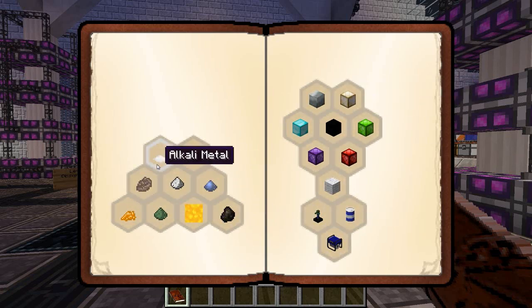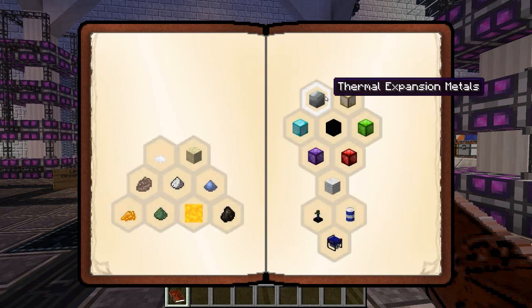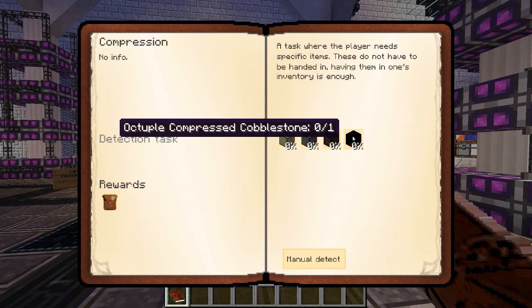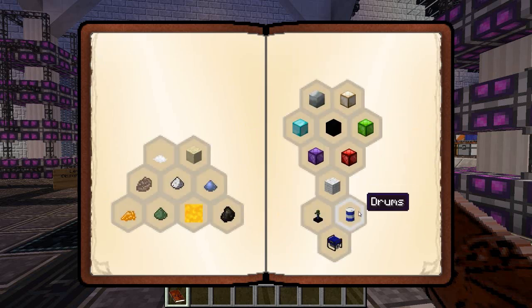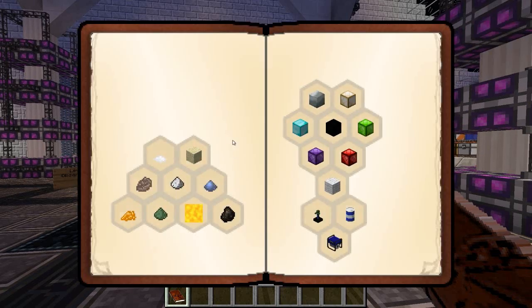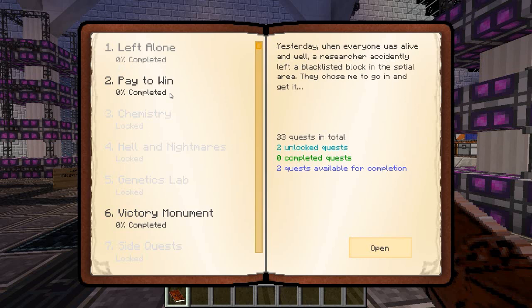I think this has a lot. We've got things like alkali metals — so we have to find all the alkali metals. We have noble gases. We have the materials — things like thermal expansion metals, vanilla metals and compression. Generate one of every generator — wow, that's pretty cool. Loads of trophies from open blocks. Loads of different drums filled with different liquids — it's pretty funky. But I think the main thing we should go down is left alone, because that's probably going to explain the story a little bit for us.